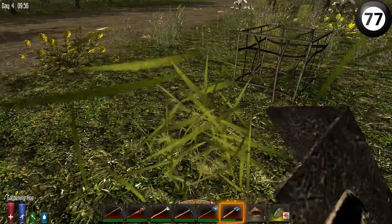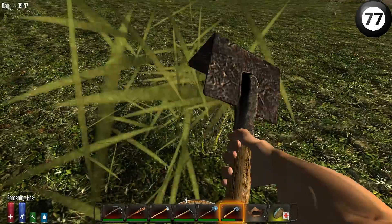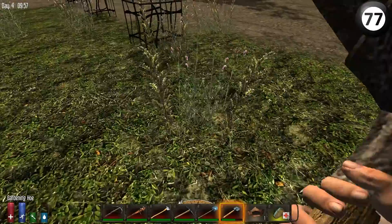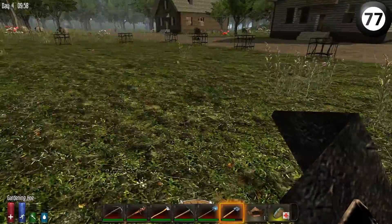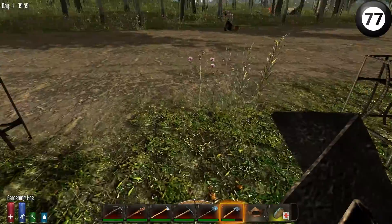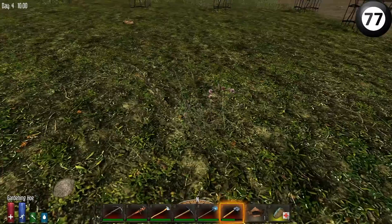They do drop some nice loot sometimes. And when you weigh up the pros and cons of that - you know the zombies are gonna be coming for you. Whereas if you go off walking, you don't know whether you're gonna find a prefab or not. That was a lot of grass, guys. Jeez. It didn't look that much when I first did it.